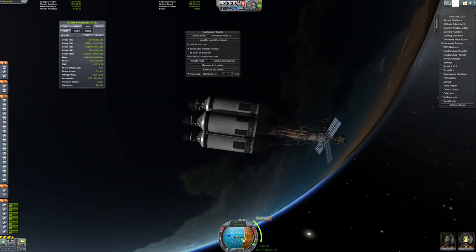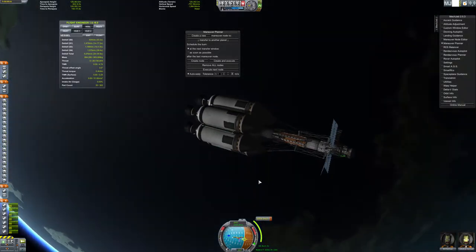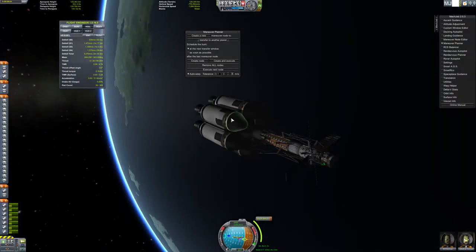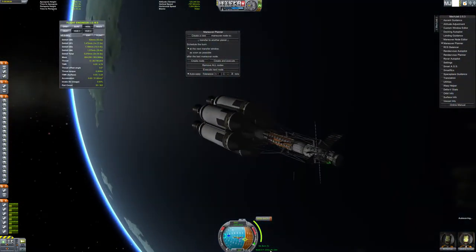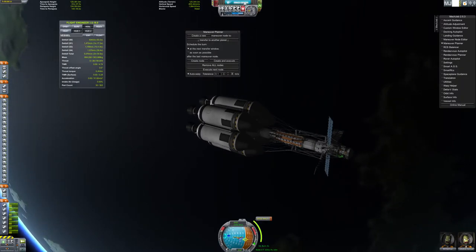With a node this far away, the direction you want to be facing is very unstable, which will cause your ship to wobble around endlessly. Since we're not going to sit here and wait 125 days - even at 100x warp that's pretty slow - we're just going to go back down to Kerbal Control Center and go to the Space Center.